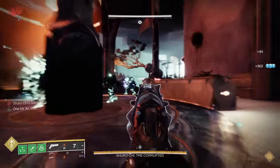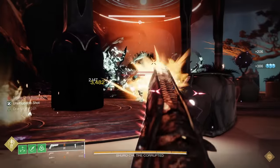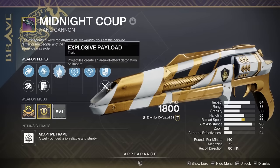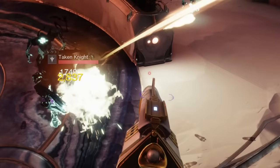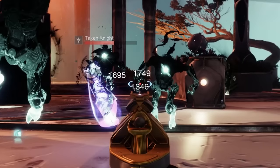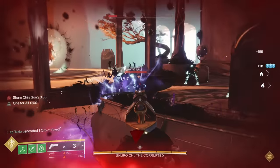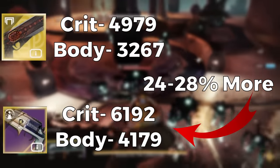Keep that in mind for when we talk about the right column perks. I felt the need to share this comparison between Zally's and Sunshot to really illustrate how wonderful Midnight Coup is, because it can get the same trait combinations as Zally's with Explosive Payload and 1-for-All. I actually got this combo. But because it's a kinetic weapon — and kinetics hit 10% harder than energy weapons — our base crit is 4,586 and our base body damage is 3,125. Our 1-for-All crit is 6,192 and body is 4,179. These values are 24-28% more damage than Sunshot.